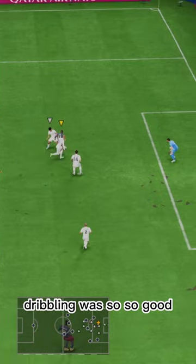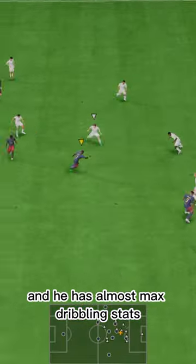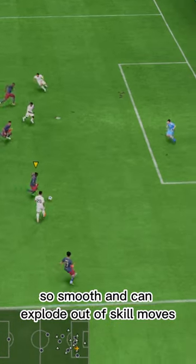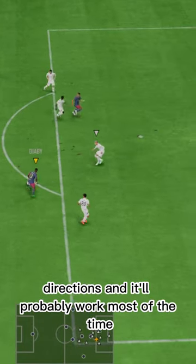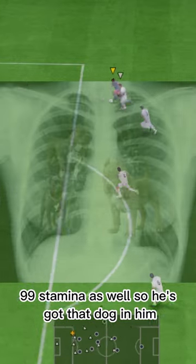Dribbling was so, so good. Short and lean body type is perfect, and he has almost max dribbling stats. So smooth and can explode out of skill moves — you can literally just spam the skill stick in random directions and it'll probably work most of the time. 99 stamina as well, so he's got that dog in him late game.